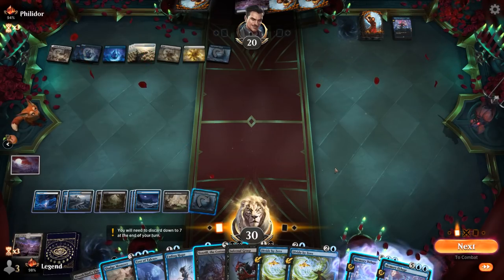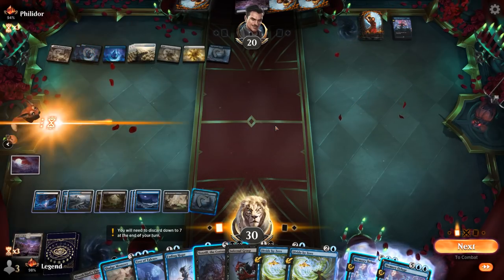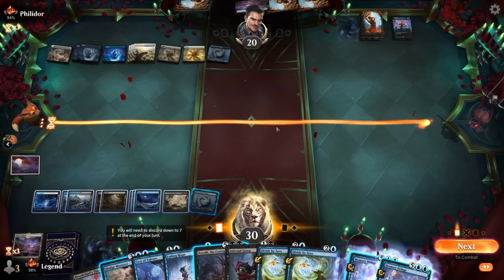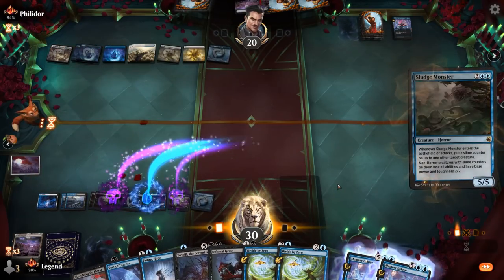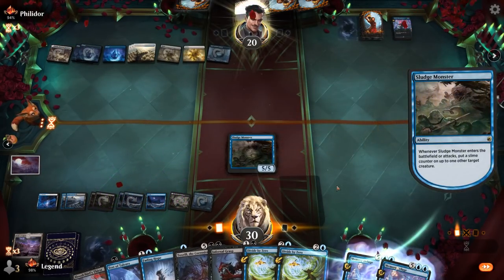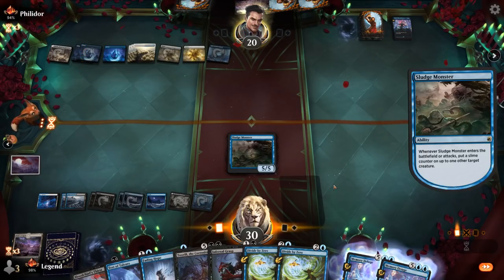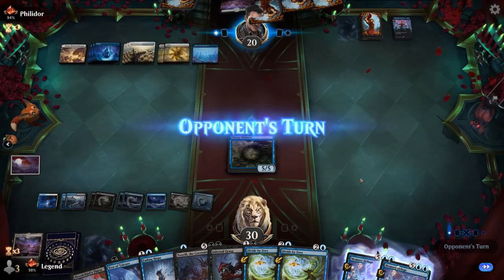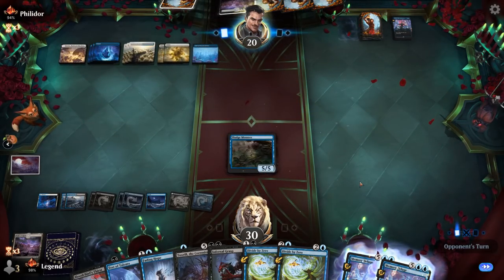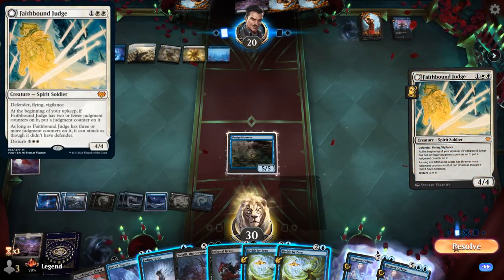This is our last Hall of the Storm Giants, though we do still have two Hive of the Eye Tyrants, so maybe that will get the job done. I can maybe afford to play a Sludge Monster and keep up Test of Talents or Divide by Zero, or pass with Memory Deluge available to keep hitting land drops. Opponent has five mana. Getting a Sludge Monster going would be fine. A Faith Bound Judge — that's the opponent's big win condition. Fair enough. We can bounce the enchantments with Divide by Zero, so I'm not too worried.